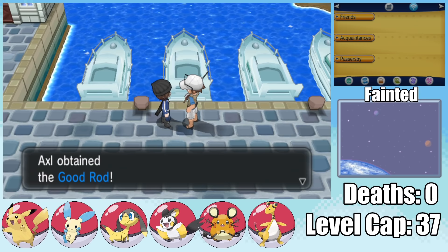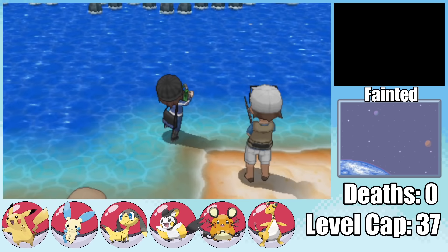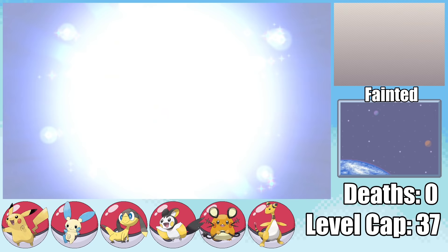After the fight, I grab myself a Good Rod and head over to Azure Bay. Here I can not only pick up the Ampharosite, but also fish up a Chinchou. Lantern's Water typing is at least some protection versus ground type, but that minus special attack nature — ugh. One level up and it evolves into Lanturn.